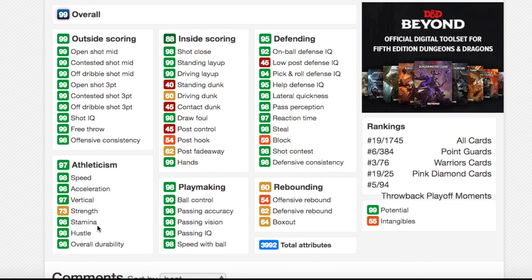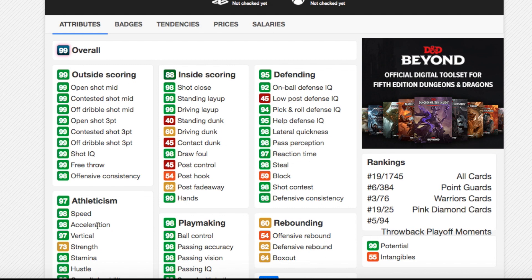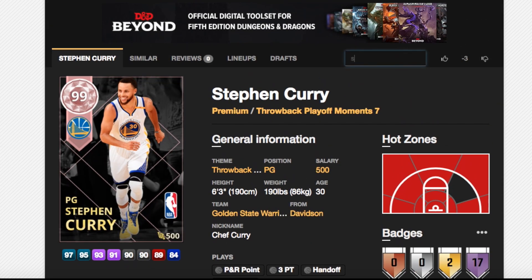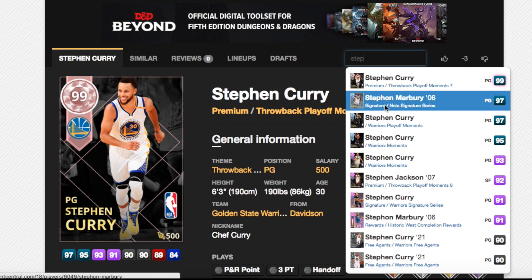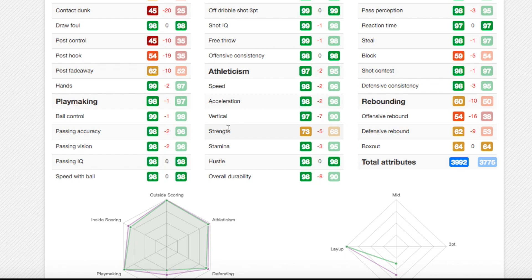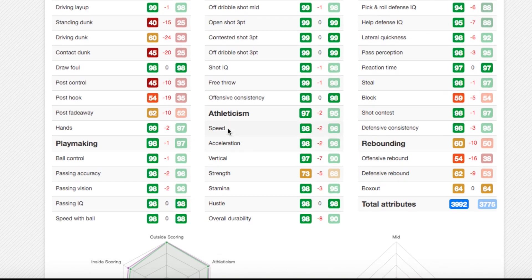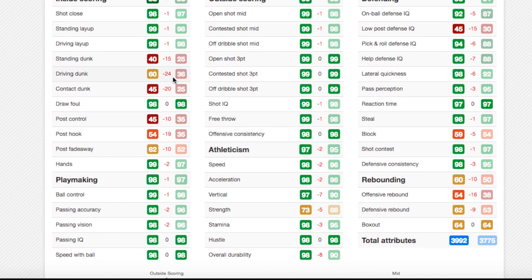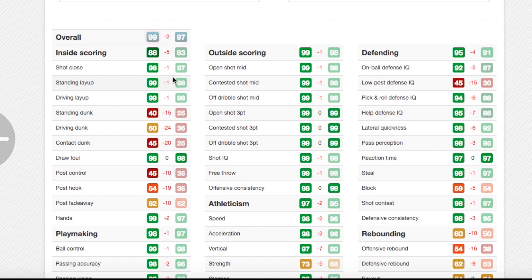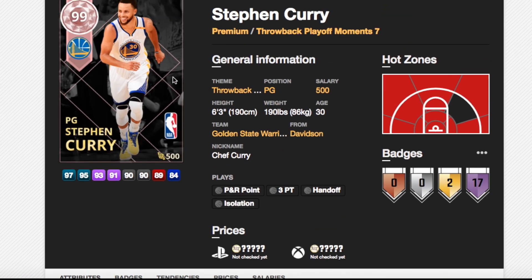He's got 99 driving layup but only 60 driving dunk. He's got 92 on-ball defensive IQ, 98 lateral quickness, 98 steal. Comparing the two Steph Currys — the pink diamond versus the diamond — the difference in stats is actually a good bit. A lot of it is in post hook and fadeaway which doesn't matter, but he goes up 24 in driving dunk which might be big, and his defense goes up significantly. This pink diamond Steph is an absolute beast in this game.